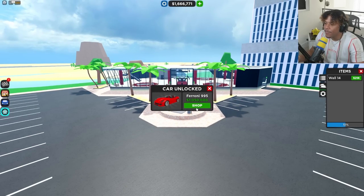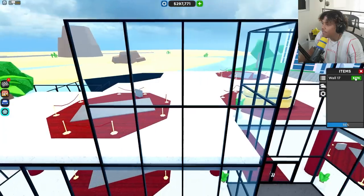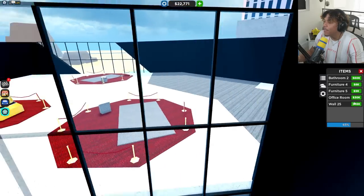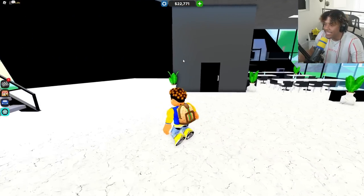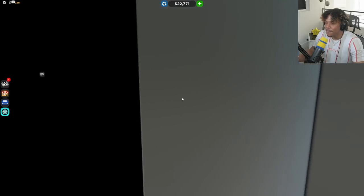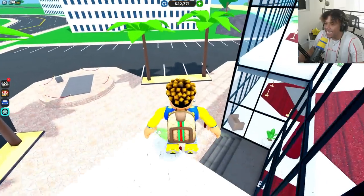Let's buy Staircase 1, a table — and we just unlocked a Ferrari! We're going to buy it. I'm buying everything, not missing one thing. Let's buy Wall 14. The statue is 250,000 — what is that statue even of? Wall 15 through 24. And I'm out of money — I only needed one more wall. Let's go check out upstairs. I kind of want to see what this statue is — oh, it's a Bugatti! A golden Bugatti statue. That is sick!